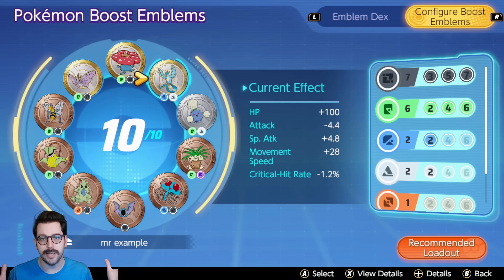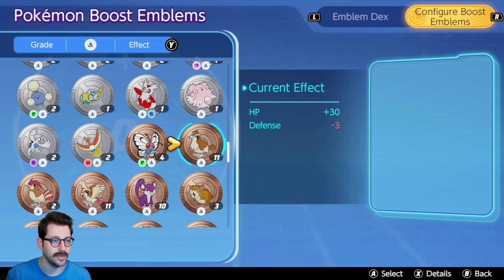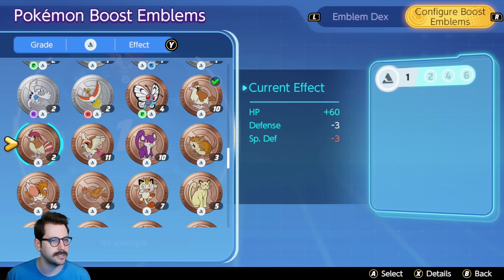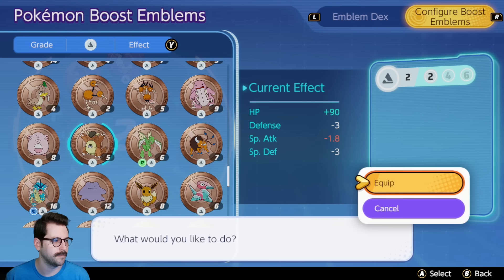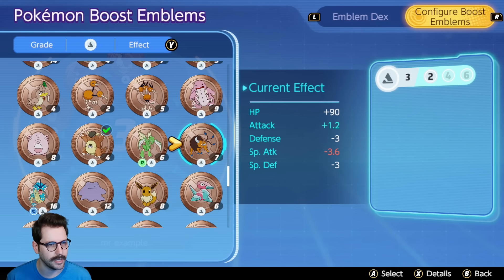This is just a basic look at a special attacker. Now let's do something for a tankier Pokemon. When talking about tankier Pokemon, we definitely want to focus on white emblems — these are your defenders and supporters. Lots of Pokemon benefit a ton from having extra HP. I'll use some bronze emblems so you can see what it's like when you first start, making a build for a tanky physical Pokemon like Trevenant.